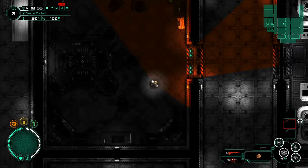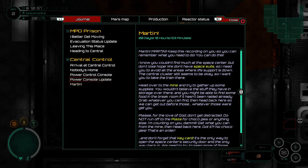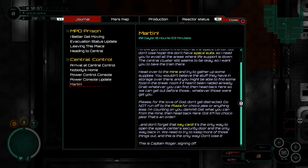Here's the key for the generator. Martin, Martin! Keep this recording on so you can remember what you need to do — you can do this. I know you couldn't find much at the Space Center, but don't lose hope. We don't have spacesuits, so avoid all areas where life support's down. Central Cluster still seems to be okay, so take the train there. Head over to the mine and try to gather up some supplies — you wouldn't believe the stuff they have in storage over there. Grab whatever you can find, then head back here so we can get out before those — whatever those were — get you. Please, for the love of God, don't get distracted. Do not run off to the plaza for Choco Pies or anything else. Get what you can from the mines, then head back here. No Choco Pies — that's an order. Don't forget the key card. This is Captain Roger signing off.